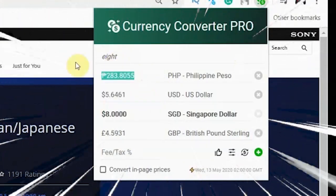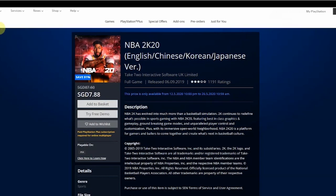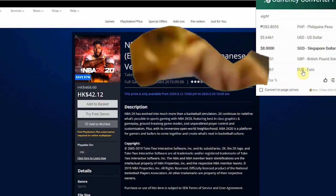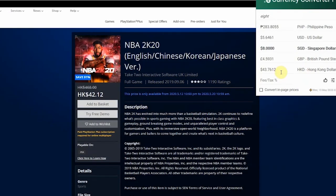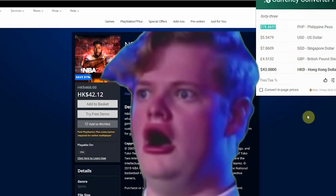In Philippine peso it's going to be 280 pesos. Now let's take a look at the Hong Kong account — in Hong Kong it's going to be 42.12 HKD. Let's do a quick conversion putting that at 43 HKD, so it's actually almost the same.